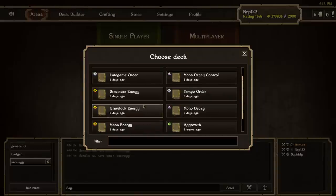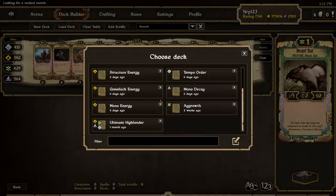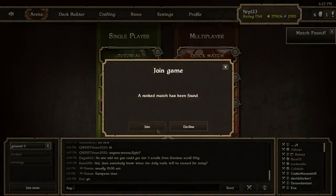We're going to play some mono energy. I don't think you guys have seen me play mono energy range in quite some time on this channel. You've seen me play a lot of grave lock energy, but this is my current mono energy range deck. The only reason I call it mono energy is because I do have Ekomatons and Iron Cloud Rivers in there, which are both non-range creatures. Alright, found a match — let's join it.